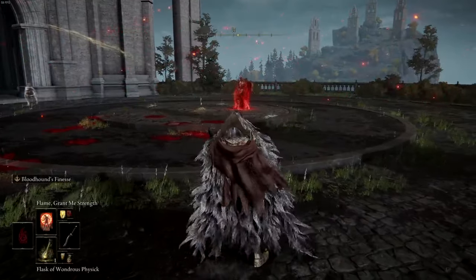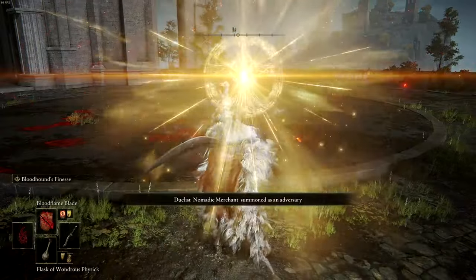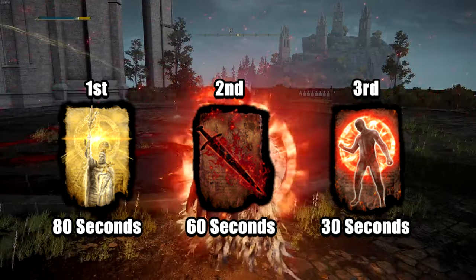Good work! We have the entire build out of the way. Let's take a look at what you should expect when doing this build. To start, sort your incantations in the following order: Golden Vow, Bloodflame Blade, and Flame Grant Me Strength.